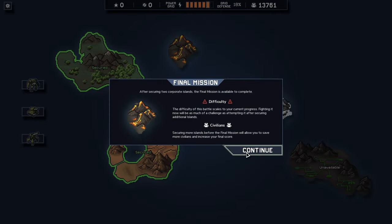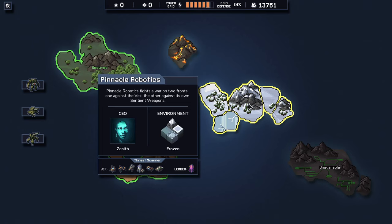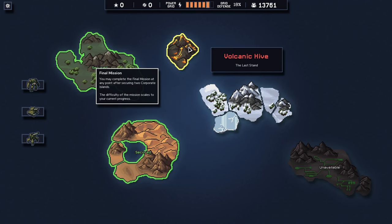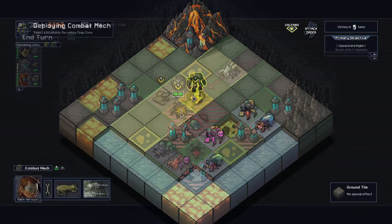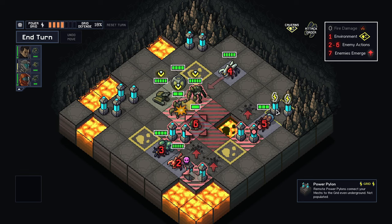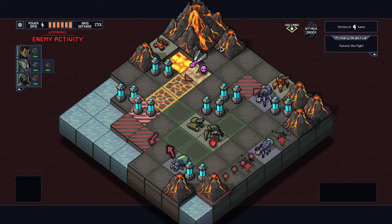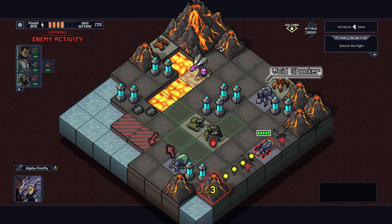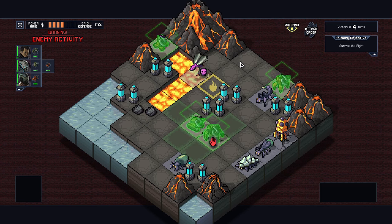Eventually you can challenge the final boss mission, which I found really neat — you can attempt it any time after completing two islands, and it scales to your progress. On my first run, after beating two islands, I just went for it and was actually able to win on hard mode on my first attempt. On my next run, I tackled all four islands and then went to the final mission — and lost. I made a grave error thinking I could defeat the boss by sinking him into lava, but lava doesn't automatically destroy enemies with flying. So he didn't die, and it did a lot of damage to the rest of my plan.